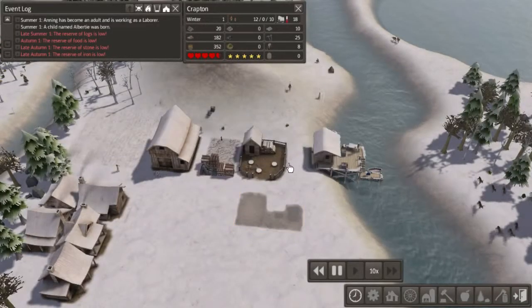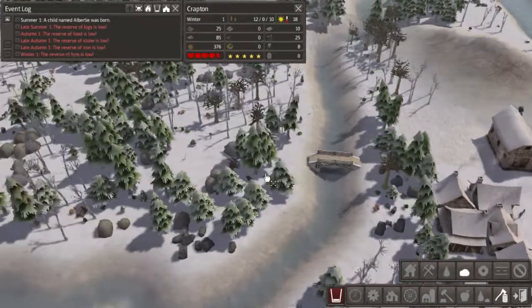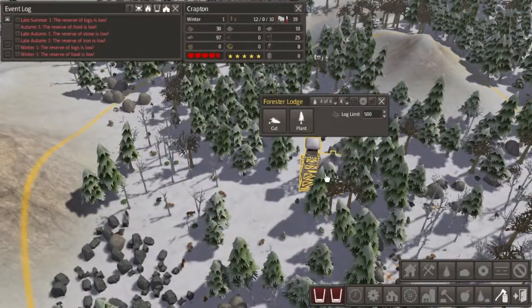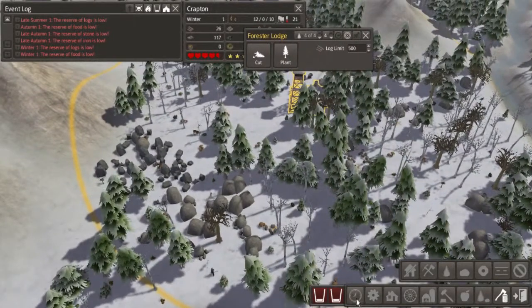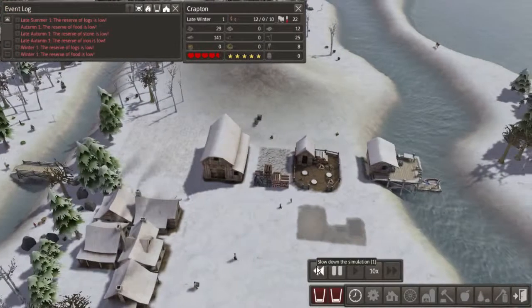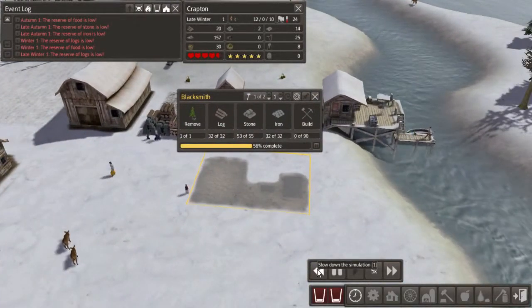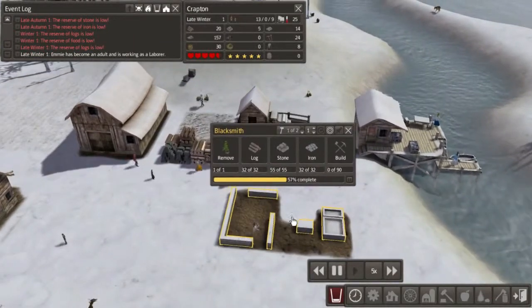There we go — we got all the wood, but we do need a bit more stone. So let's put these guys out here gathering up any stone that happens to be around. It'll get it out of the region that the Forrester Lodge is in, because every piece of stone and iron takes up a spot that could be filled with trees. Let's wait for all this stone to get picked up — just two more pieces and we're done. There we go, all the stone's done.